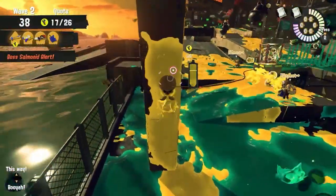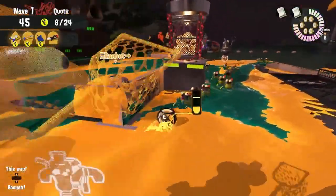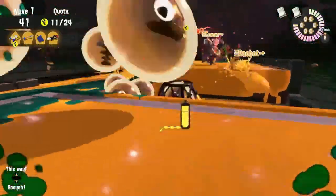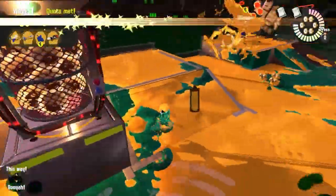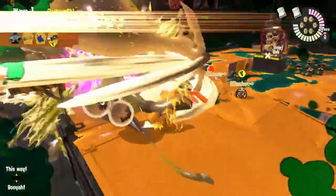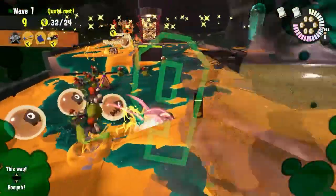However, one extra addition to the minimap, which is also the next feature I want to add, is the ability to super jump. This will work as it normally does in basic matches, but the difference with super jumping in Salmon Run is that you can super jump to teammates even if you're downed — at the expense of only being able to use it twice. I think balancing the jumps as a limited feature would be pretty good, as it means you can jump out of an area when needed, and it adds a bit more strategy to the mode as well.